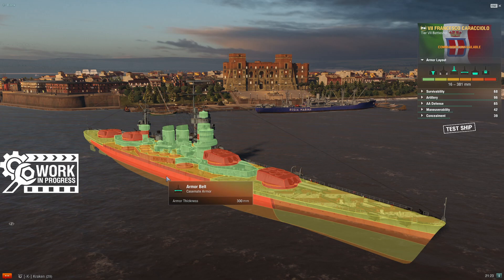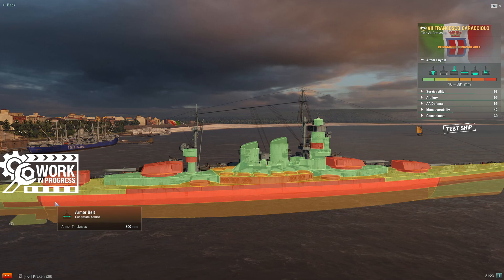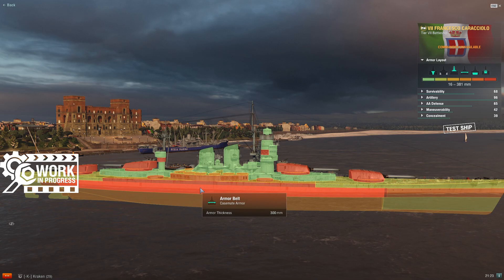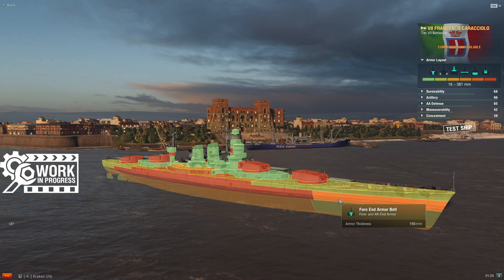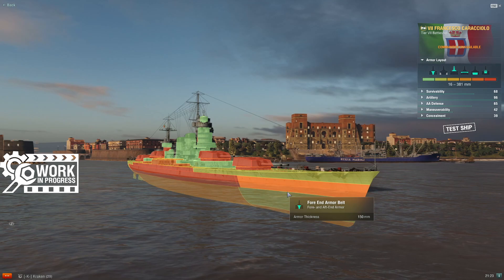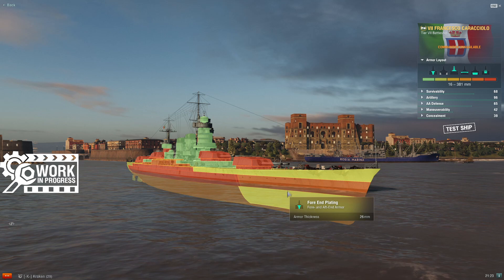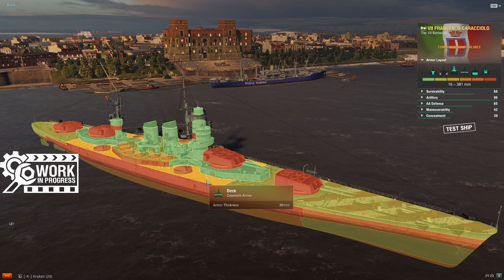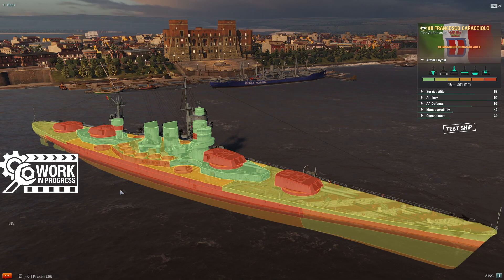Unlike Doria, there's none of the shenanigans with any kind of tapered belt. This is a solid 300mm from several feet above the waterline to several feet below, all the way from turret A all the way back to turret Y. She does have a 150mm strake all the way to the bow and back again. Her remaining extremity armor is 26mm on the deck, just like Doria, and 30mm across the central deck — actually less than Doria, so she is a little more pennable for certain HE shells in this tier bracket.